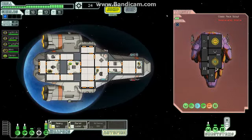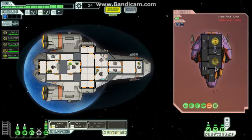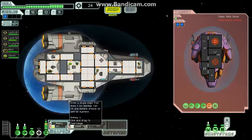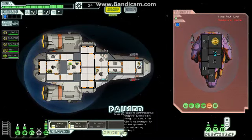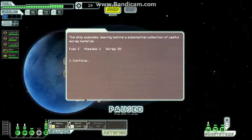This is in the bag. You're supposed to time stuff so that the heavy ion goes just before the burst laser - that would work better actually. The ship explodes leaving behind a substantial collection of useful scrap material: 3 fuel, 1 missile, and 30 scrap. That is great. And there's a distress signal here.